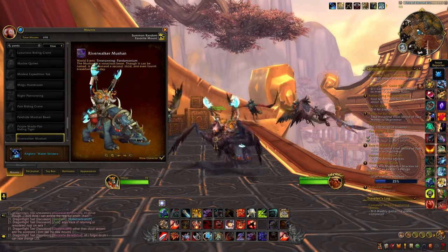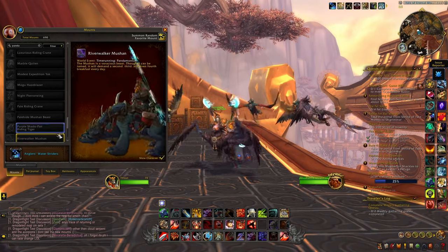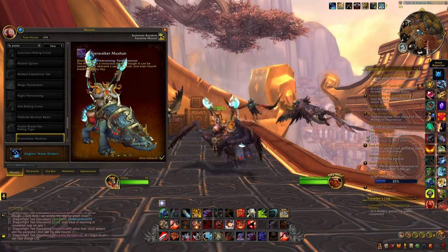Then we have the blue version of the Mushan — the River Walker one — and I think this one looks absolutely amazing. I really love this one and I cannot wait to get it as a mount.